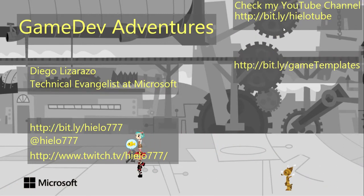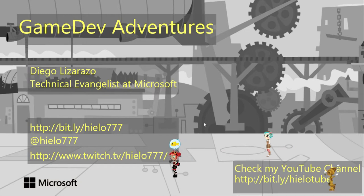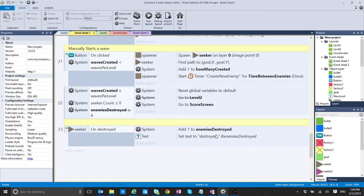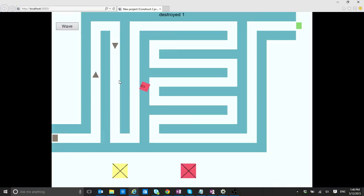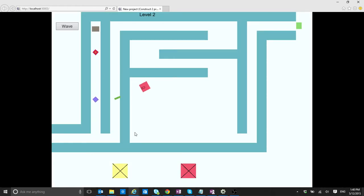In case you haven't seen the previous videos, I added a lot of content and it's needed to get to the point I'm going to be talking about. So this is the game we have so far. We were having some waves with different kinds of units or enemies — creeps — and after I destroy all of them and the number of waves determined at the beginning are created, I can go to the next level. We start a new level and now we have the same amount of waves.